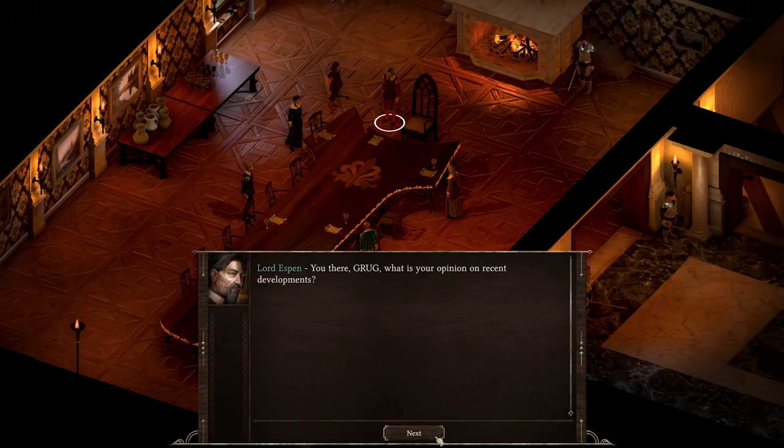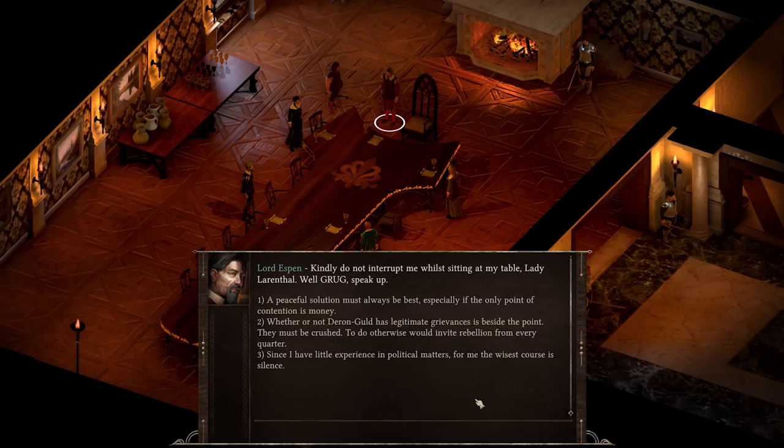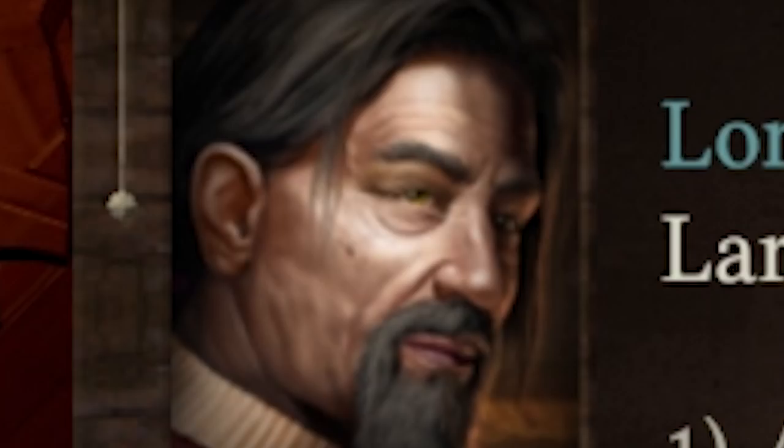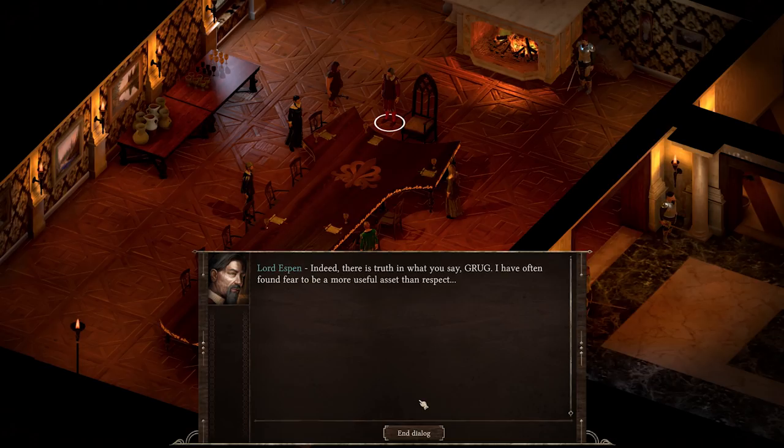Lord Espen asks for Groog's opinion on recent developments. Lady Larenthal objects to the errand boy being consulted, but Lord Espen silences her. Groog's response: 'Whether or not Deronguld has legitimate grievances, they must be crushed. Otherwise you invite rebellion from every quarter.' Lord Espen agrees: 'Indeed. I have often found fear to be a more useful asset than respect.'